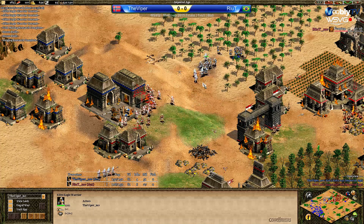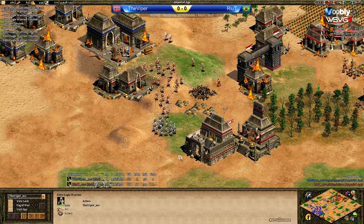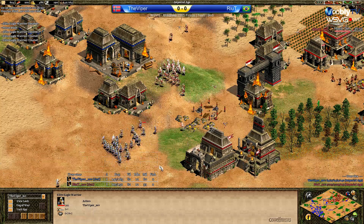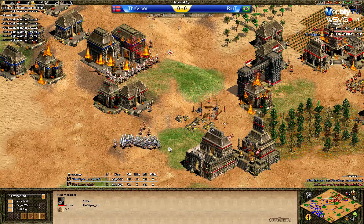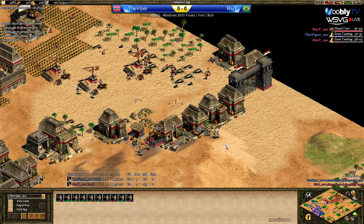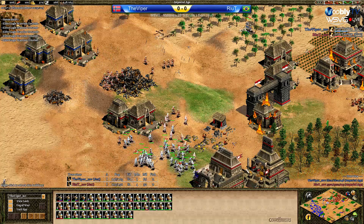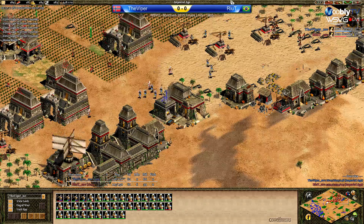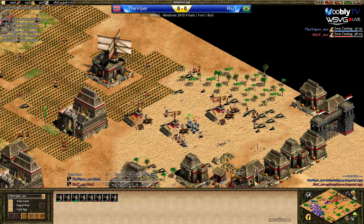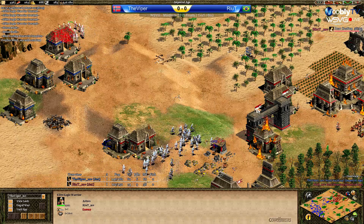Rhea has the plus four armor already — no such thing for Viper. Viper is trying to go for the top of the hill and manages to get it. Maybe Rhea should fight Viper's actual army rather than looking for the Siege Workshop. Viper's still only on plus two armor, no plus four. Bringing more reinforcements — he has attack upgrades, Rhea only just did his first one, so they're sort of matched on attack. But Rhea has plus four armor, Viper only plus two. We'll see a lot of Eagle Warrior dancing. This is great for Viper — keeping Rhea busy. Rhea is going to take a very bad fight; he's not using all of his units and is going to lose a lot unnecessarily.